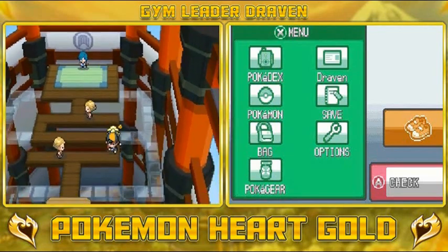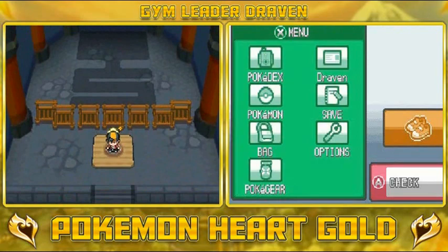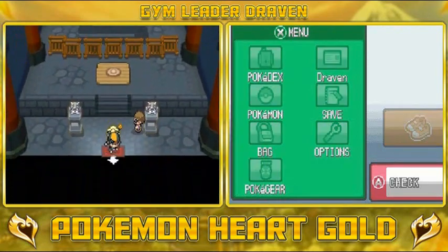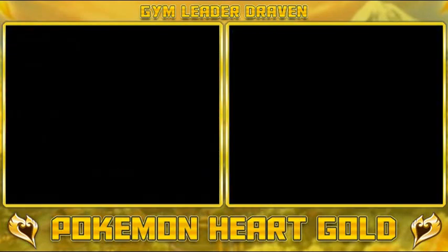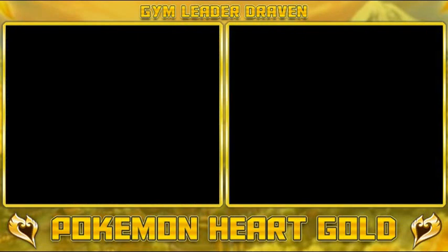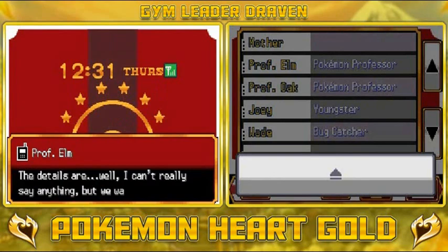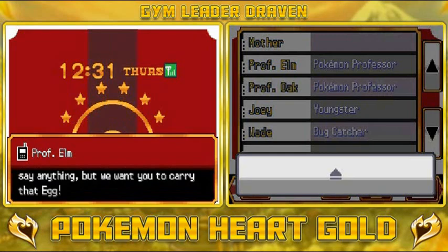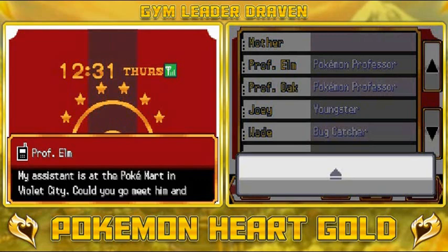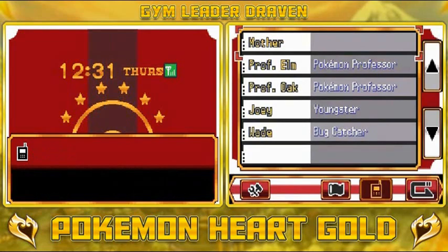That was a quick battle, quick episode — I get it, you don't like quick episodes, but that's how we do it. Before you leave the gym you're gonna get a phone call from Professor Elm: 'Hello Draven, we discovered something. The details — I can't really say anything, but we want you to carry that egg. My assistant is at the Poké Mart in Violet City. Could you go and meet him and pick up that egg?'